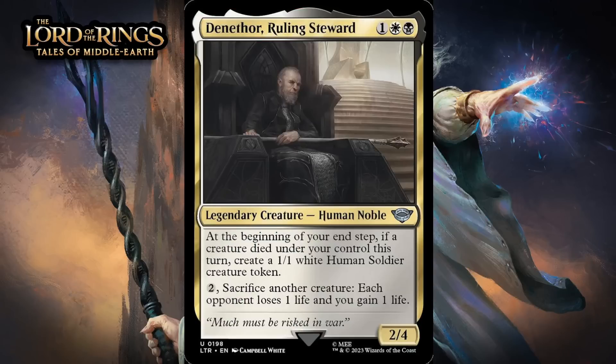Next up, it's Denethor, Ruling Steward, which for one generic, a white and a black, is a 2/4 human noble at uncommon. At the beginning of your end step, if a creature died under your control this turn, create a 1/1 white human soldier creature token. You can pay two generic and sacrifice another creature — each opponent loses one life and you gain one life. Playing this in your second main phase after something died in combat is going to feel pretty good, as at that point Denethor is a 3-mana 2/4 and a 1/1 token, and that's a great rate. Plus he can give up creatures to drain life, and you can do that once every turn by sacrificing the token and getting a new one at the end of your turn. I'm giving him a B-.